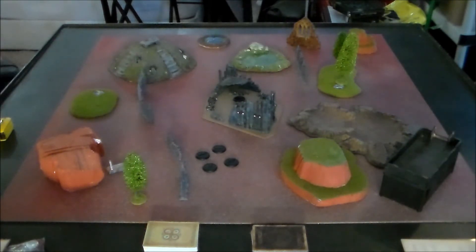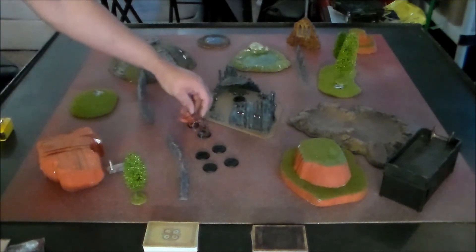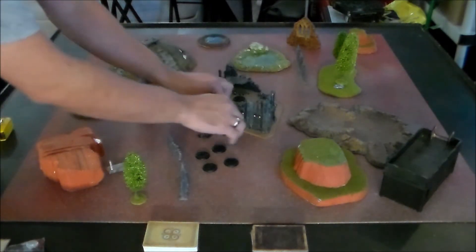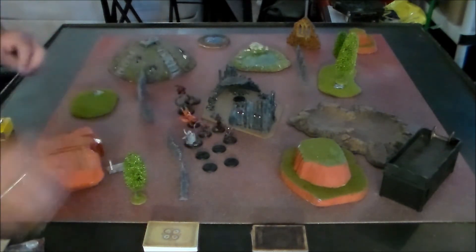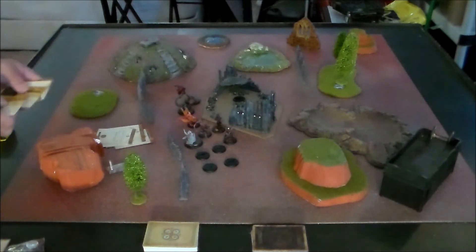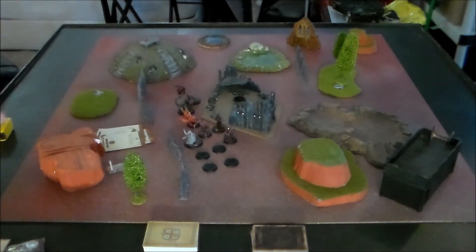To recap at this point: we have determined our terrain and set up our board, announced our factions, and determined our strategy and scheme pool. The next step is to pick and reveal our crews. I am deciding to run Misaki. The crew I have selected is Misaki with her totem Shang, the Dawn Serpent, Ototo, Ama No Zako, and Yamaziko. Upgrades: Misaki will run Misdirection, Recall Training, and Stalking Bisento. Ototo will have Call the Thunder and Recall Training, and Yamaziko will also have Recall Training — it's a rare three with no restriction beyond Ten Thunders, allowing three copies of the upgrade on the field.